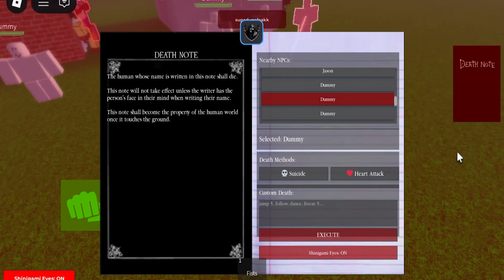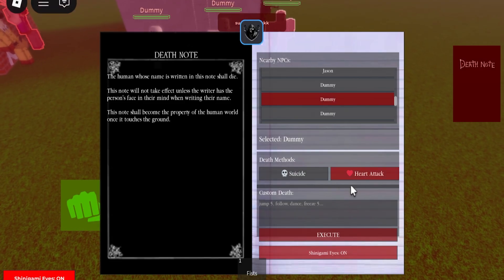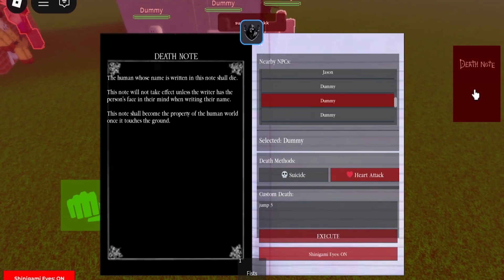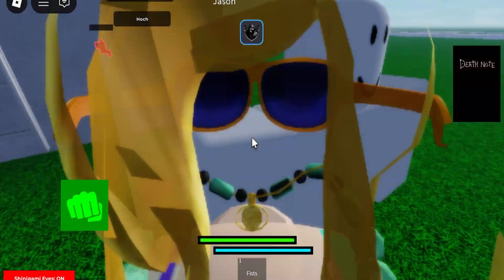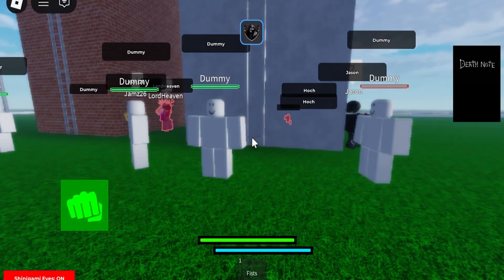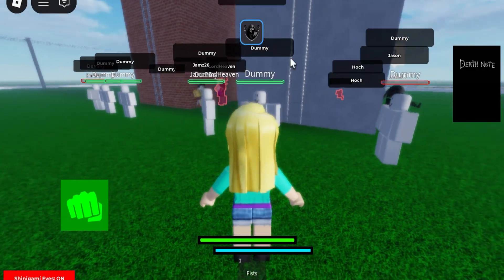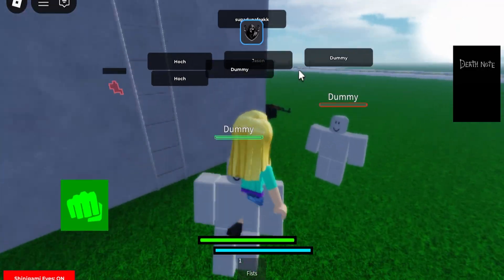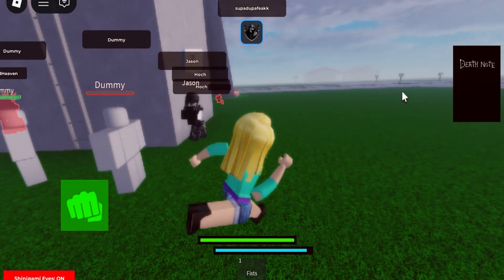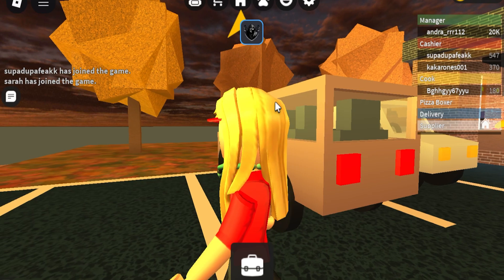I'll select this dummy over here. Let's do heart attack and make him jump three times — though I don't think that's gonna work, because for some reason these NPCs are kind of glued to the ground. Literally the only command I could get to work is 'dance.' If you use it in a different game you'll probably have more luck.